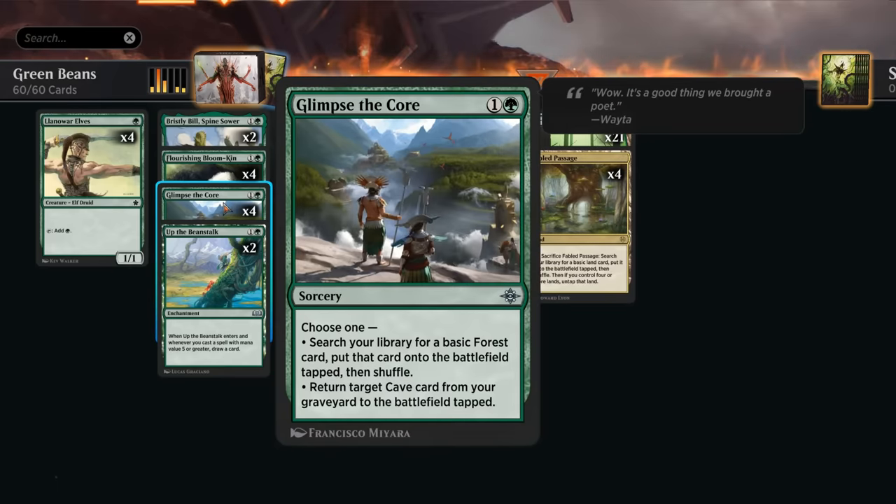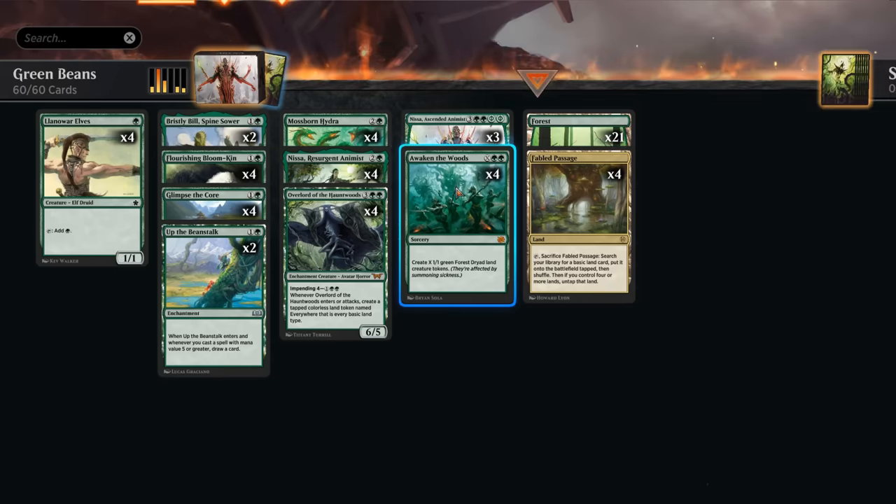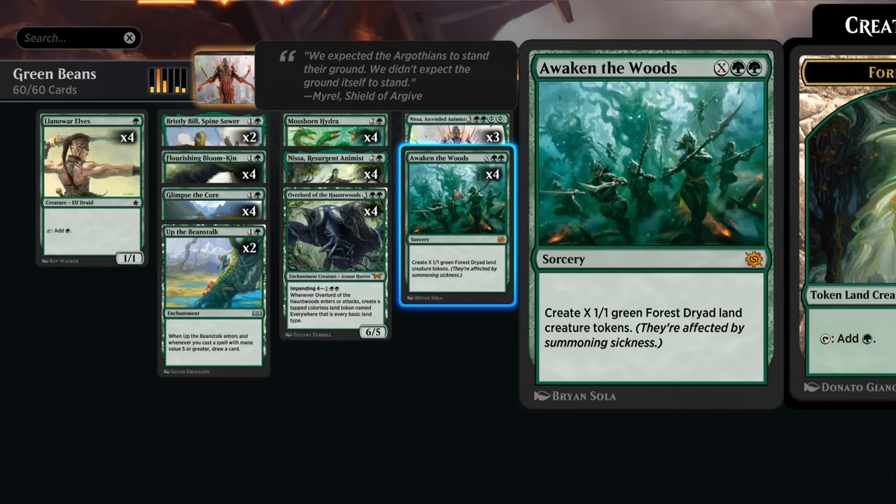We can do this with some of our ramp cards such as Glimpse of Nature, just putting an additional forest on the battlefield. We also have a fetch land in our mana base, which is here just for landfall purposes, helping us enable the hydra and some of our other landfall cards twice. We also have Awaken the Woods, which allows us to create X 1/1 green Forest Dryad land creature tokens — so every one of those creatures will be able to tap for green mana, count as lands entering the battlefield enabling landfall, and they're also forests.